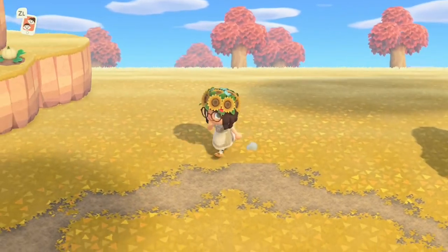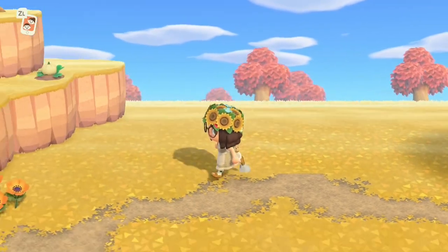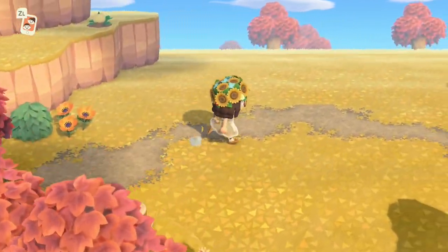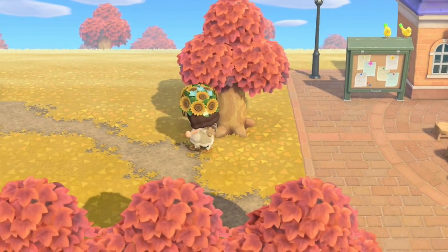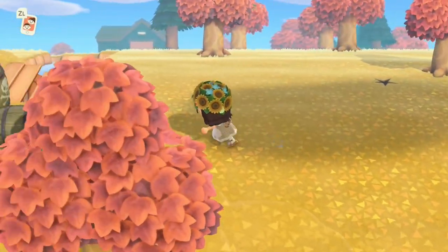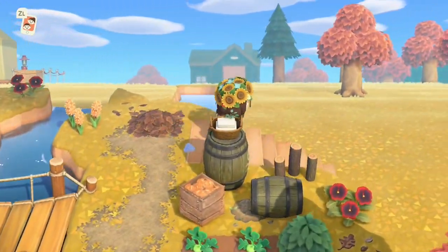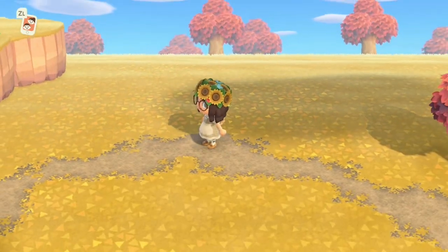Hello everyone and welcome back to my channel! My name is Emma, aka Flares, and today I'm back with another speed build on my farm core autumn island of Maple Wood. I've moved forward into November because I felt that would give a more accurate representation of what the island will actually look like when it's released. You can see Chef's house — I've added in a little pumpkin patch there.